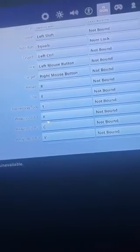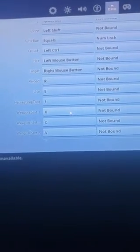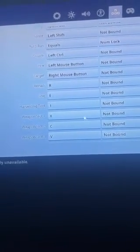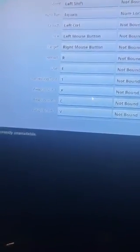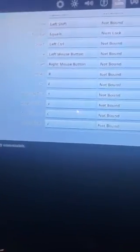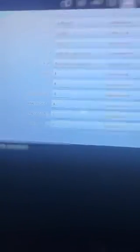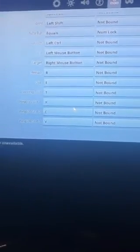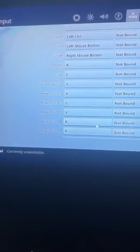Reload — yep. Use my harvesting tool — and now this is where it's different. My harvesting tool is 1, my weapon slot is X. I think I'm going to change my floor from Z to X. Weapon slot 2 is C — that's usually where I put my shotgun or my healing. Weapon slot 1, X, is where I put my SMG or something.